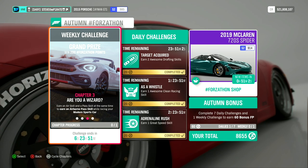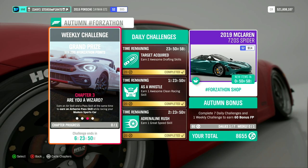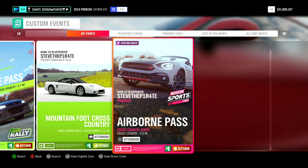An airborne pass skill is an air skill and a pass skill at the same time, and you need to do these during a race. To make this really easy, I've created a race at Mountain Foot Cross Country. The race is called Airborne Pass and the share code is 113 239 402.